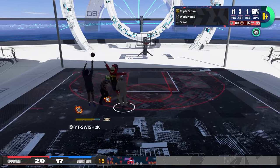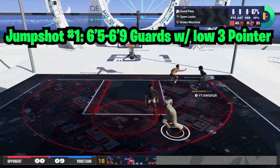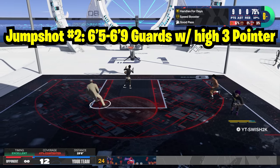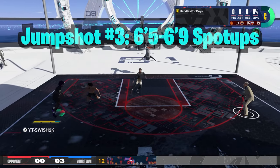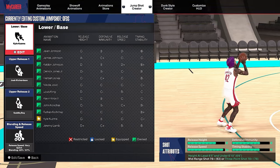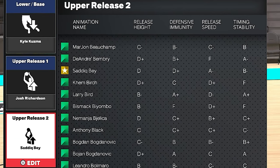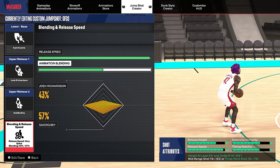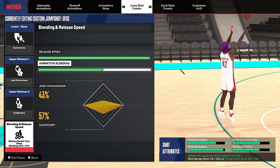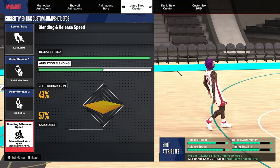For 6'5 to 6'9 builds, I'm going to go over three different jump shots. The first is for 6'5 to 6'9 guards with a low three-pointer. That jump shot is base Kyle Kuzma, release 1 Josh Richardson, release 2 Sadiq Bey, max speed, and blending 43-57. The grades aren't really anything special, but this build only has a 78 three-ball — it's about the best you're going to get, and this jump shot is very smooth.